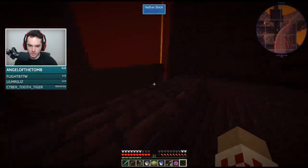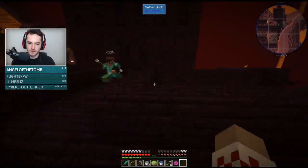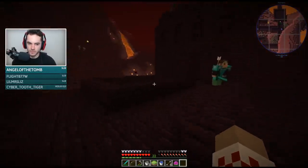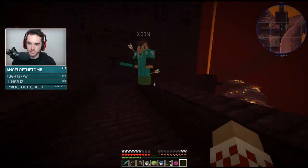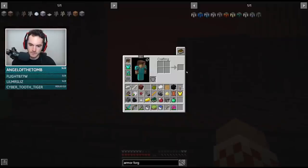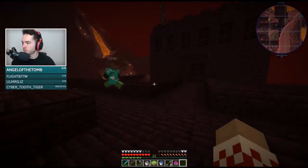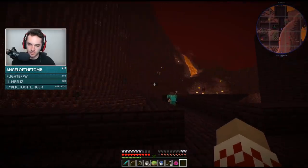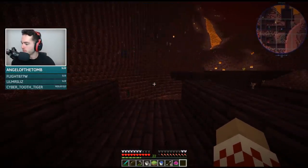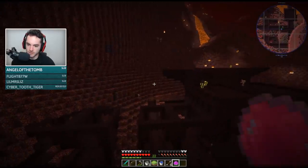Now, what I wonder is when we put down the overworld cake and we come back to the nether, does it re-give us an overworld cake, or do we have to get back to the place that we put it down? I don't know on that one. Does anybody know how the overworld cake works? You have to go back to the place where you put it down in order to get back.